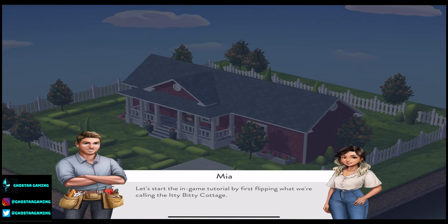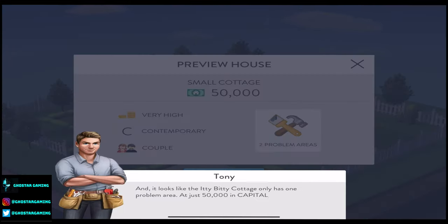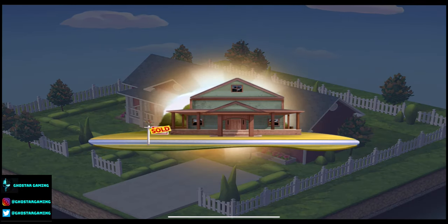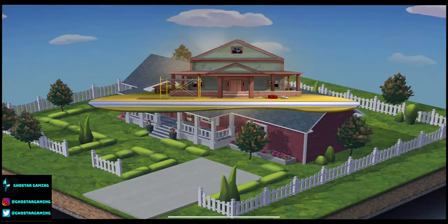Let's start the in-game tutorial by first flipping what we're calling the itty-bitty cottage. House details: small cottage. Looks like the itty-bitty cottage only has one problem area at just $50,000 in capital — it's a steal. So we're buying this for $50,000. It looks like they're starting us with $115,400. There's also a contemporary option for a couple with two problem areas. We have $65,000 left and a new house flip. Let's start renovating.